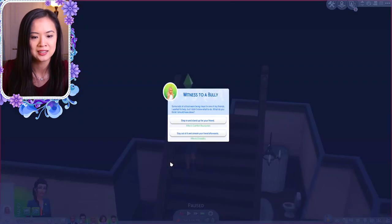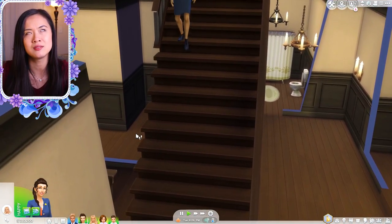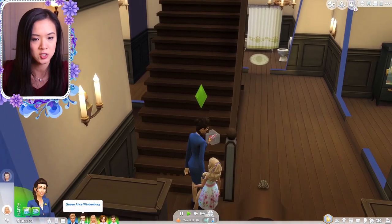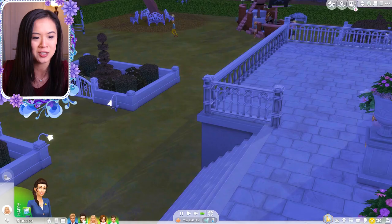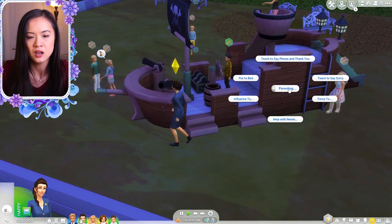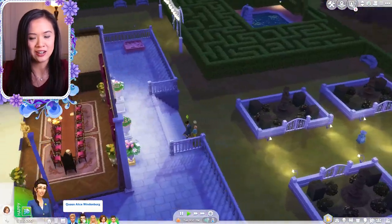Okay, Queen Alice is supposed to go scold Princess Amira — why are you running like that? Oh, it's the fame walk, that's why. That takes forever. A new scenario: some kids at school were being mean to a friend — what should you do? Step in and stand up for your friend — but that decreased her manners. Manners are like a huge deal for the royal families. Why is it taking so long to scold her daughter? Oh no — she can't anymore. Did we miss our chance? Princess Amira totally got away with it.